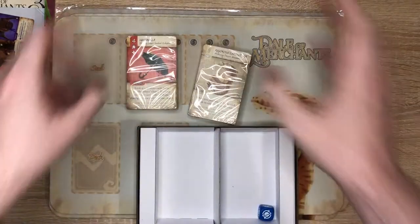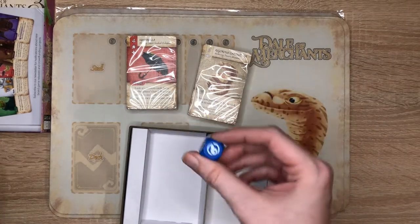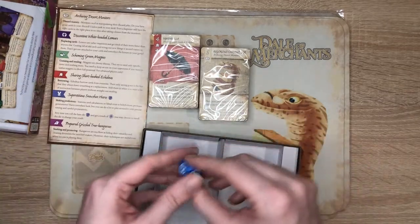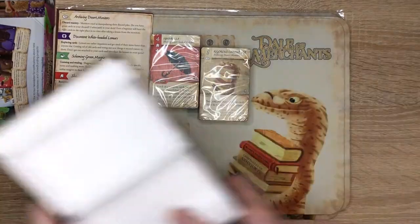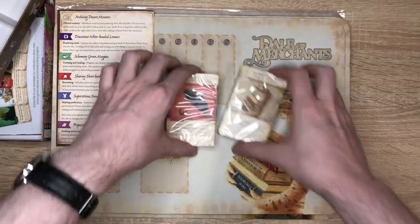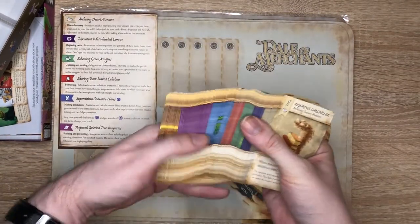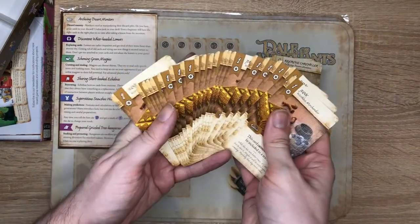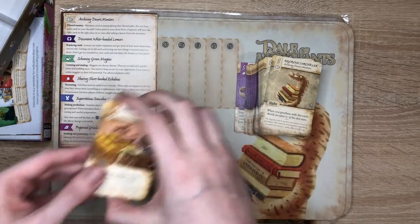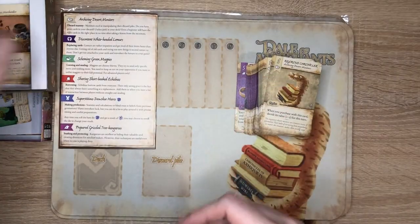Here we have the animal folk decks themselves and our custom die. The die is for the superstitious snowshoe hares. Let's crack open the decks and look at our six types of animal folk in Day of Merchants 3. First, let's get rid of all the junk cards — the one-value cards that you can't use to build a market stall but can use to buy other cards. Standard deck-building: you've got the low-value cards that you want to get out of your deck as quickly as you can.